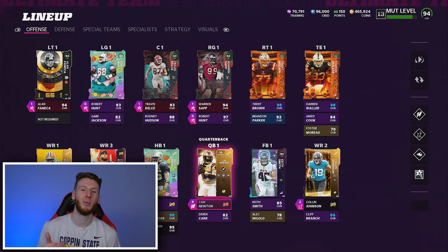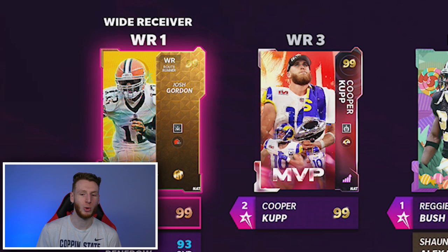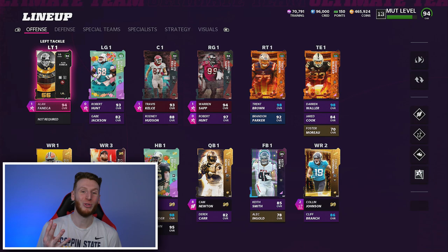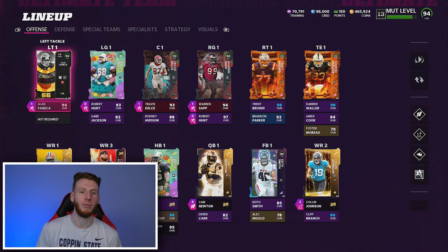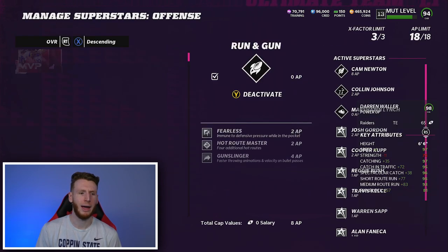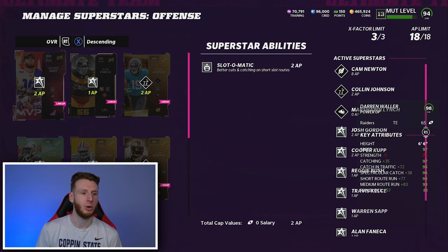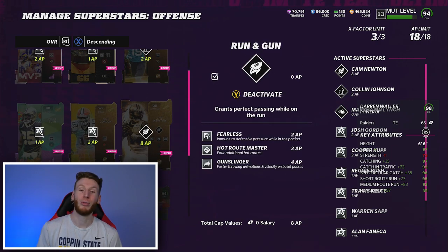I'm going to quickly jump over to the lineup I was going to show a couple videos ago, then we'll jump into the game. Here's the team we used throughout the majority of Weekend League: Cam Newton as our QB, Reggie Bush at running back, Cooper Cup, Josh Gordon, Colin Johnson, Darren Waller, and our O-line which featured four post-ups — Robert Hunt and Alan Fanica get it for free, Kelsey and Sap get it for just one AP each. The one AP on Fanica is Identifier.